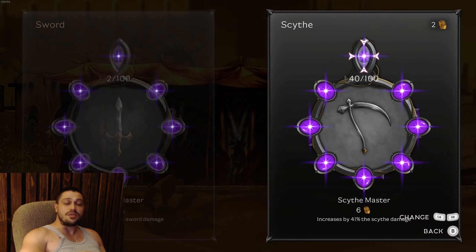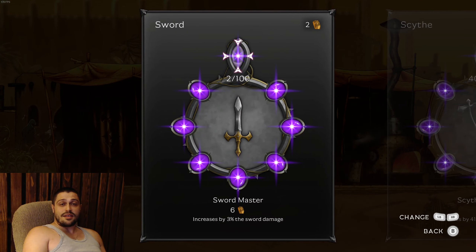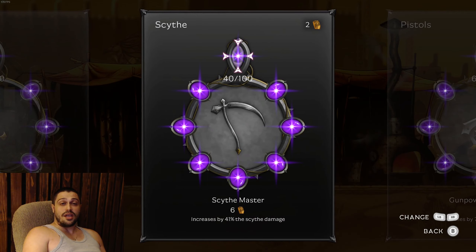There's also the Dummy. On the Dummy in the middle you can unlock some achievements, test new weapons, test new gems, and things like that. Basically it's a mini-tutorial.